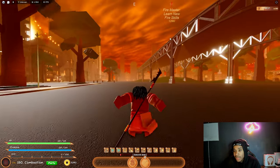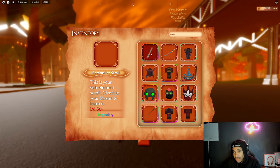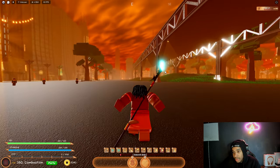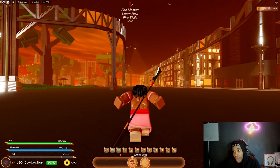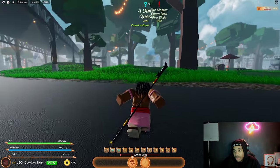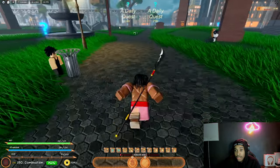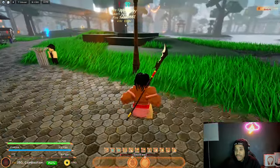When you get a sub ability, you unlock it at level 60. This is your sub ability right here — combustion — and it says level 60 to unlock. Whatever sub ability you have, once you get to level 60 you will have a trainer: fire master, water master, earth master. For non-benders as you level up you get abilities in your inventory, but for all the elements you will have a master that trains you specifically for that element.